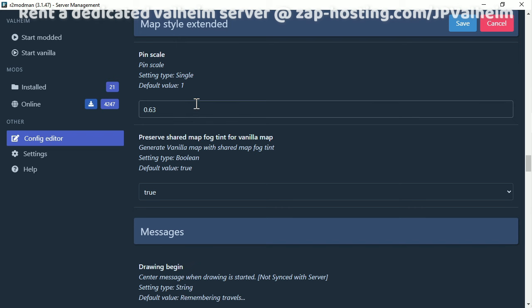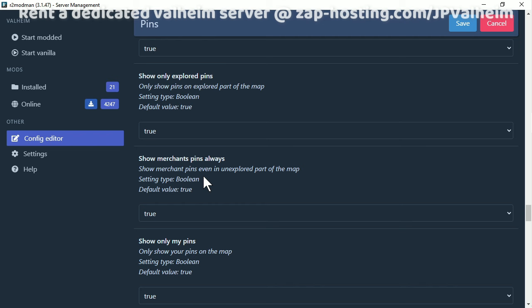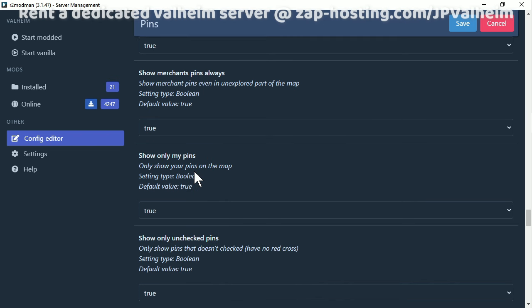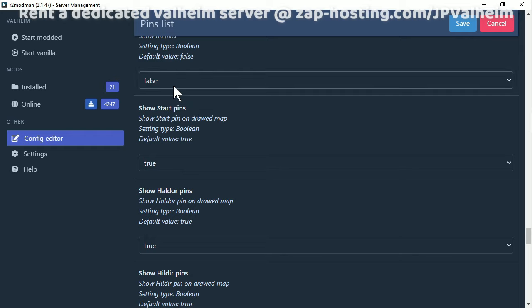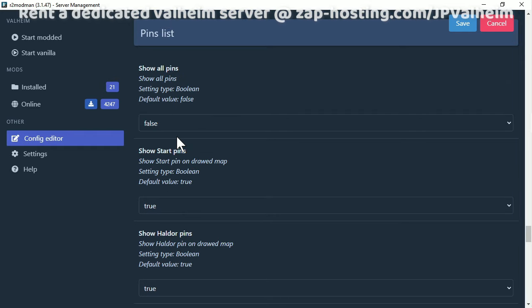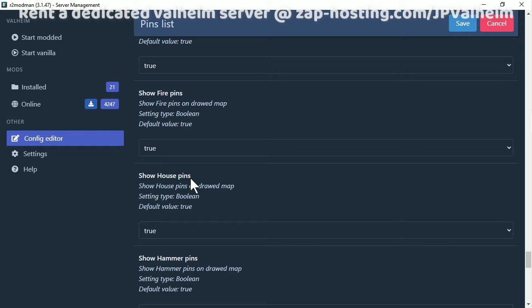Around 0.6 is a good starting point. You can also customize the actual pins that show up. For example, if you want to eliminate all of the checked pins, or all of the pins in general, you can do that here. You can also customize all of the individual pins that show up.